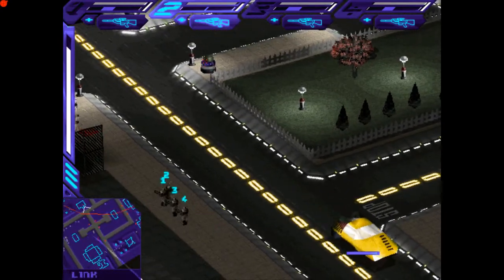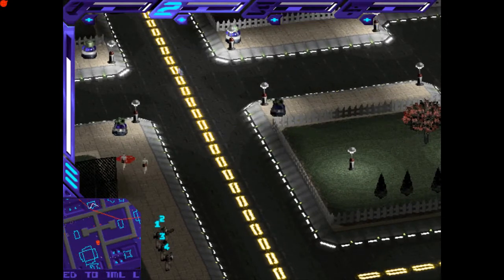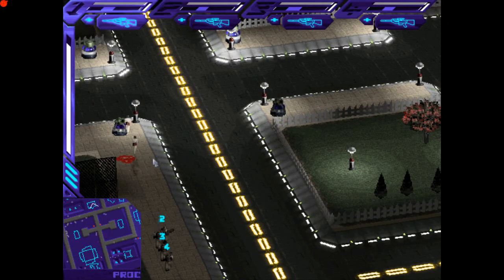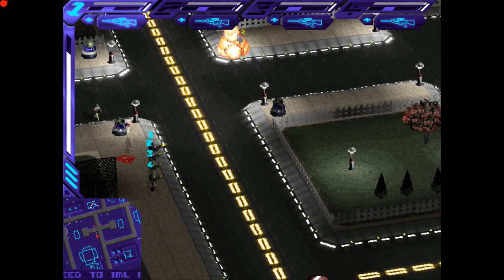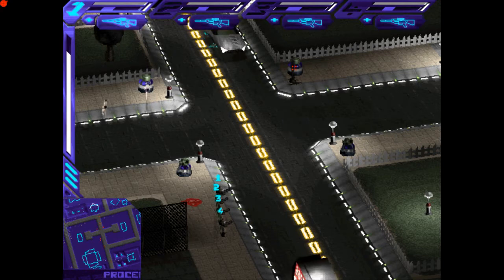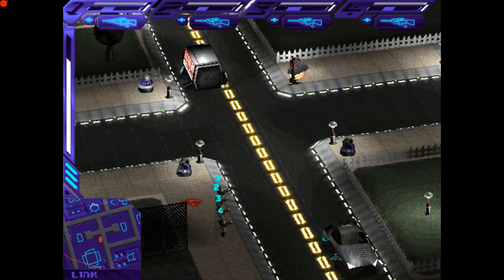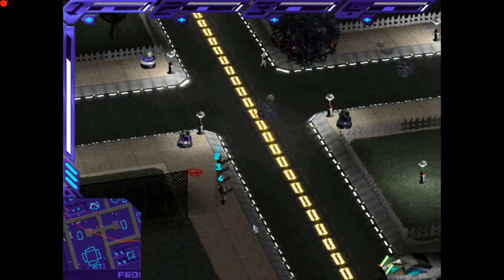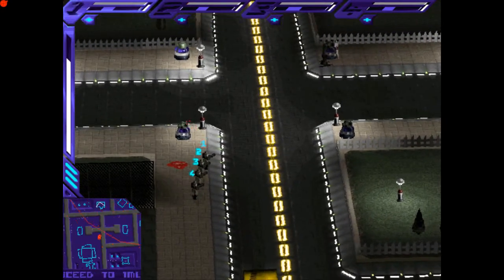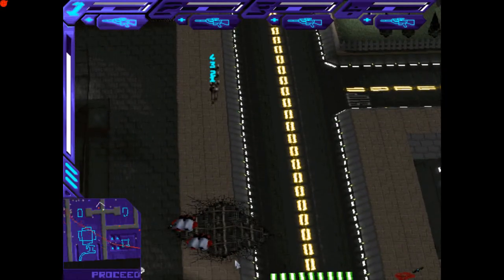This would be a lot easier to deal with if we had launchers, but we haven't picked up any thus far in the game. We will get hold of some at the end of this level. If anyone playing Syndicate Wars has found launchers in previous missions, good for you — it will be a lot easier to take out the flying cars if you have them.